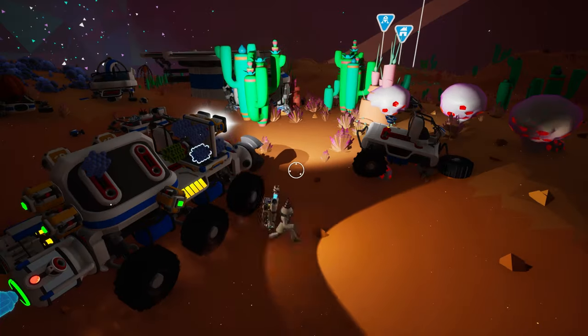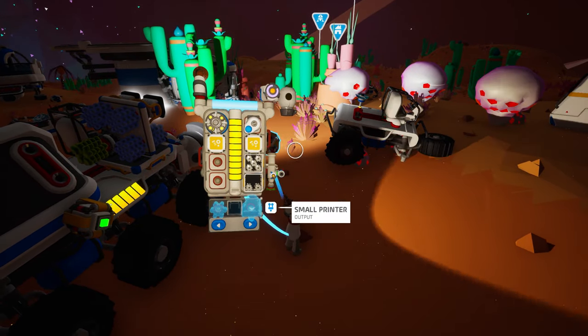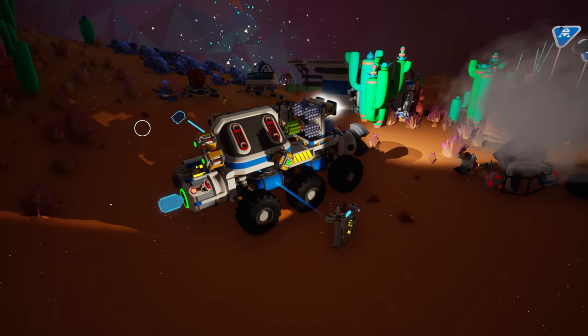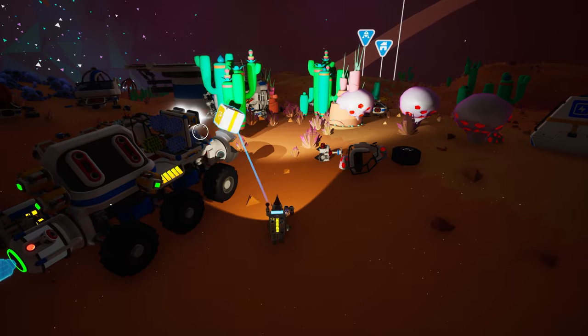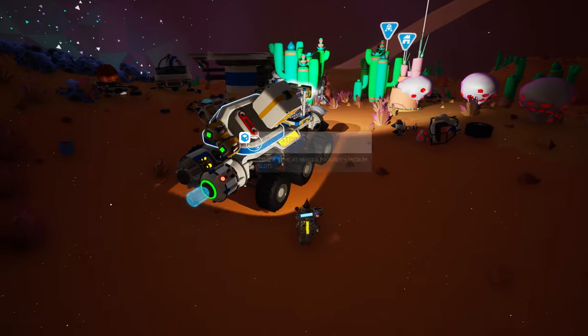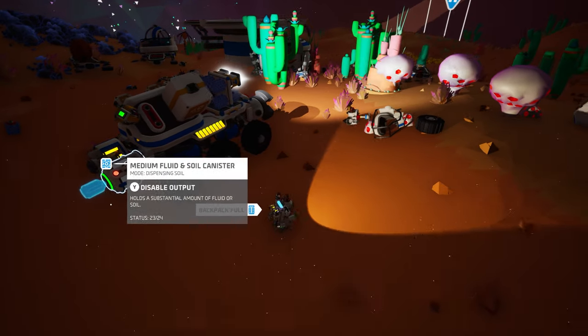I also drilled to the core of a planet using a large rover, drill, and paver. It definitely took a lot longer to get all the way down there, and I couldn't drill down as steeply as I used to. But if the slowdown and shallower ramps means I won't find my rover suddenly trying to pave a vertical ramp, I'm all for it.